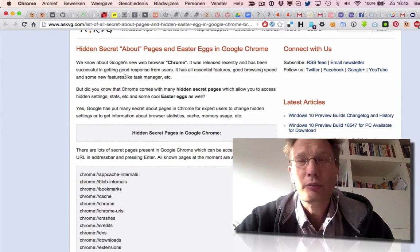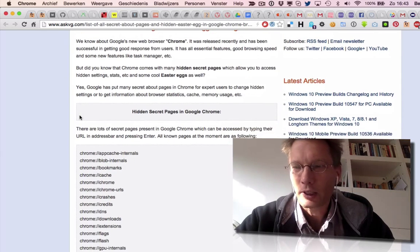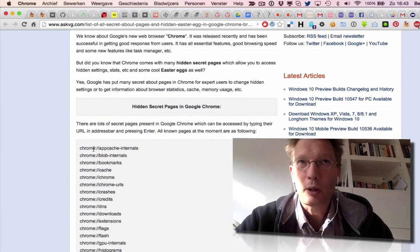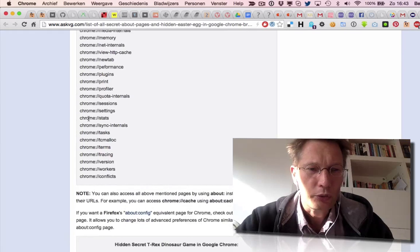Ever since Firefox, Mozilla and Ecom if you like, their internal hidden pages — usually about:config or something — Chrome has lots of them as well, not all documented.